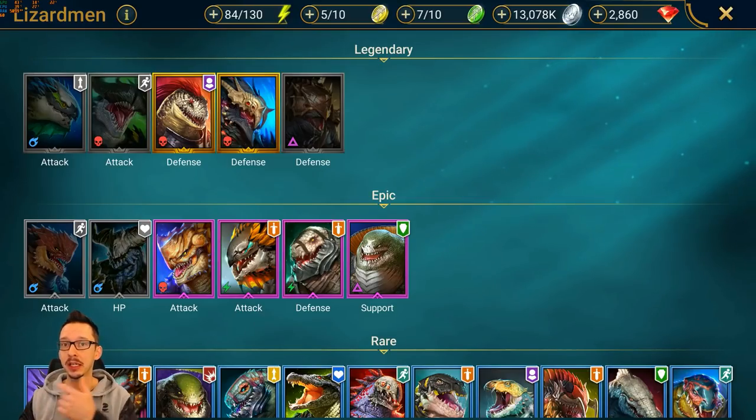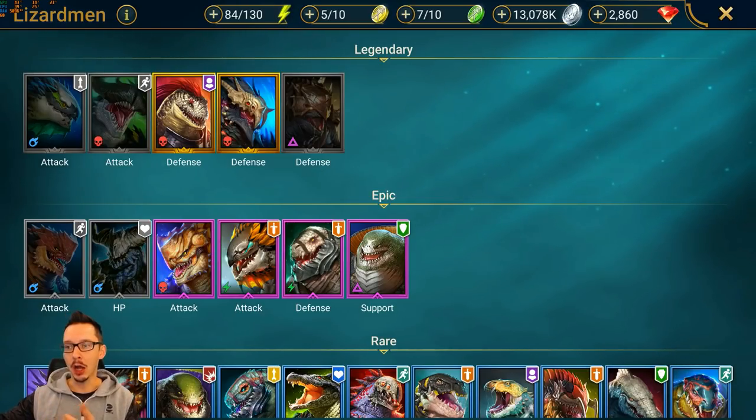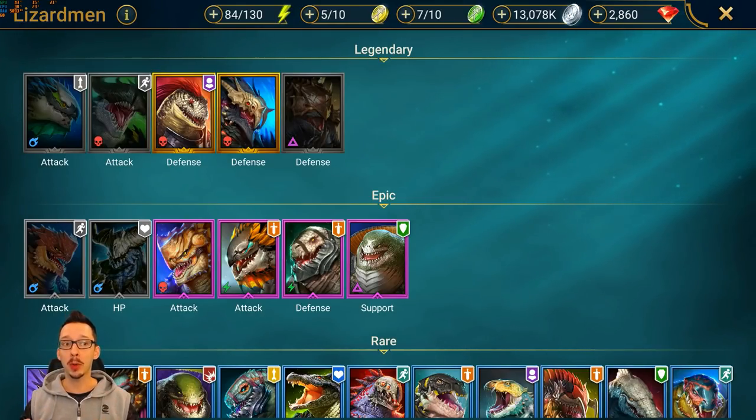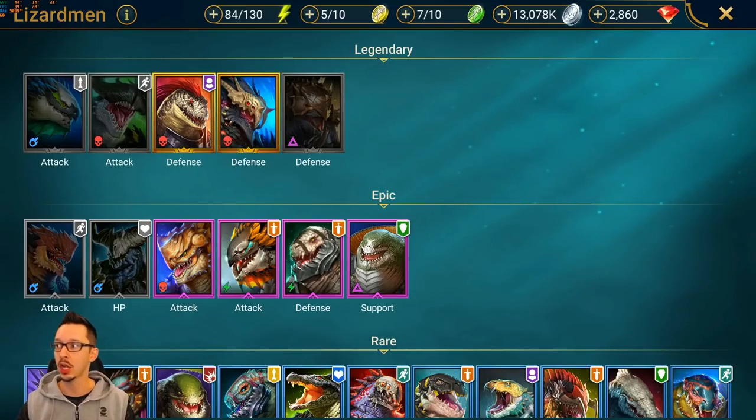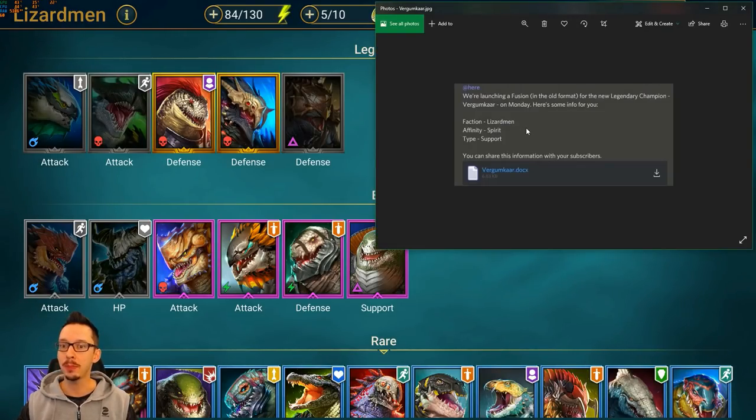I'm not used to this. I typically account for a bigger break between each fusion so I can stock up, but now I can't. Today will also cover a couple of tips on what you can do to start preparing ahead of time, because even though it's in three days you can still do a couple of things to be better prepared.